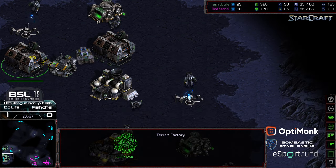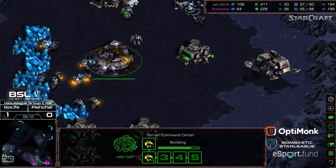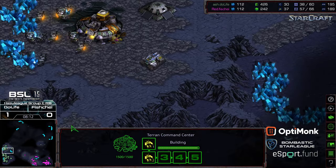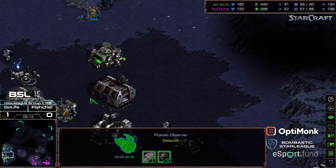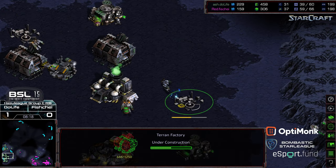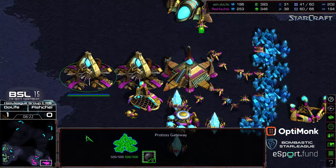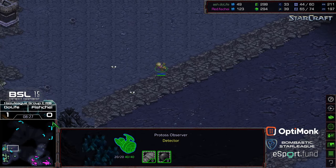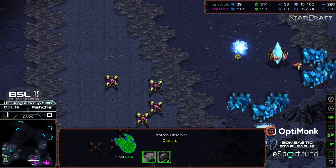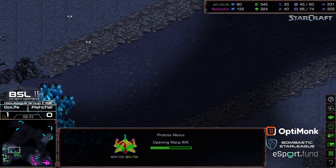Four factories being placed for Do Life — looks like he wants that characteristic pressure. He's also skipped some SCV cycles. Fisheye wandering in with that observer is going to be able to confirm it. Upon seeing the four factories he goes ahead and grabs a third nexus — this is where he needs to be aggressive and hold the upper spokes.